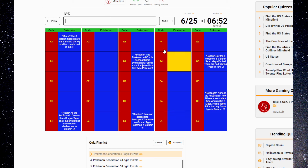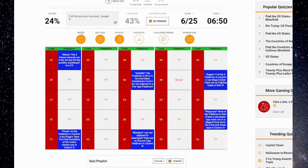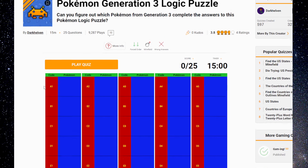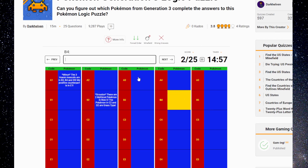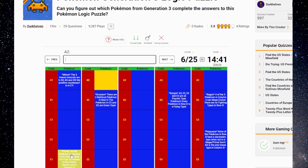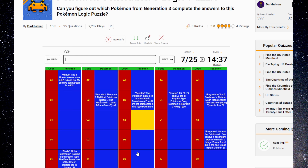I'm guessing and checking Groudon and Kyogre at this point — I don't have a choice. That's Kyogre. What was I supposed to do? I want everybody to get in the comments and tell me if you could get further than I just did without guessing and checking. Because I couldn't — just being 100% honest. This one's Kyogre — nope, I got it wrong. This one's Groudon. This one's Kyogre. This one's Rayquaza. This one is Bagon. This one is Plusle. This one is Sceptile, and this one is Blaziken.